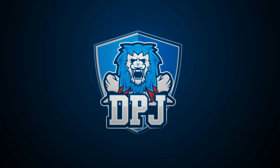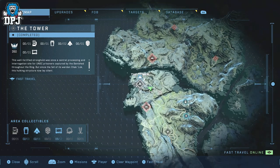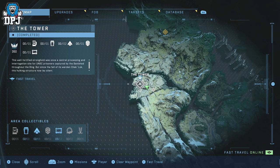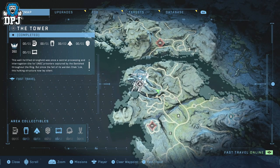I'm back with another Halo Infinite video, and today I bring you six collectible locations within the Tower area within the campaign. We have a multiplayer armor cosmetic piece, a couple of audio logs, a couple of Spartan Cores, and we also have a skull. So let's go.